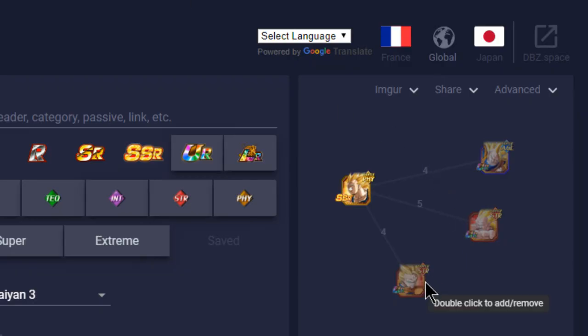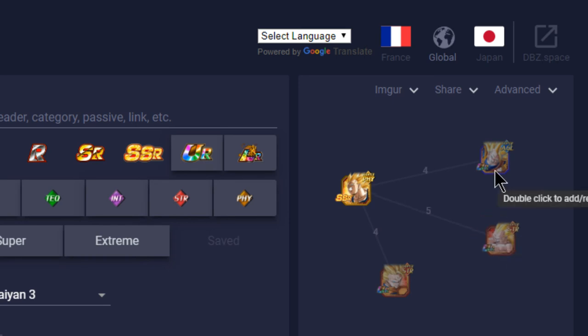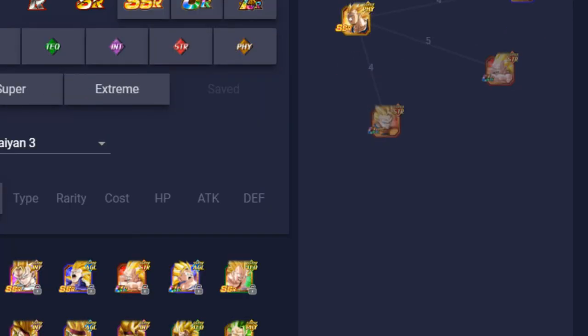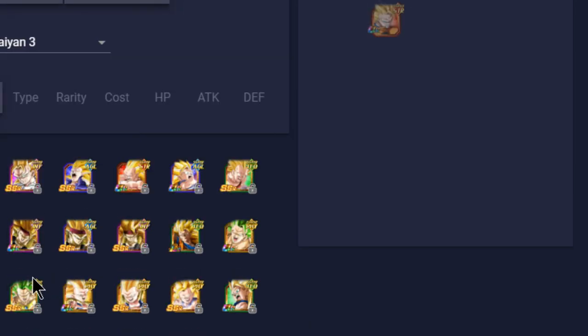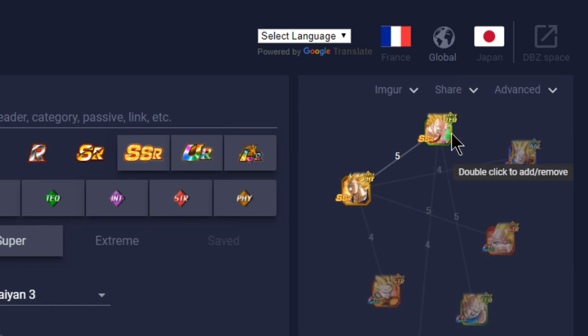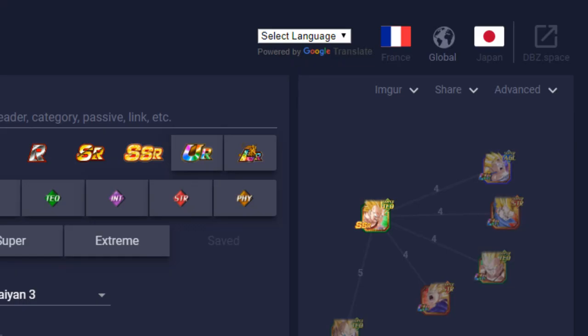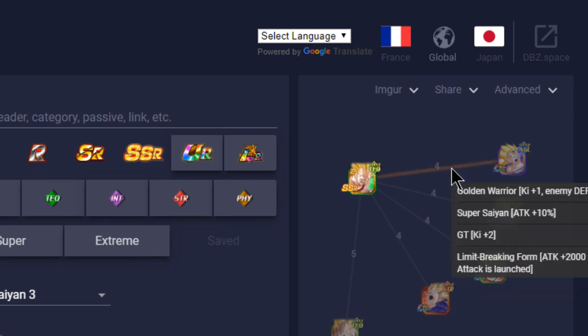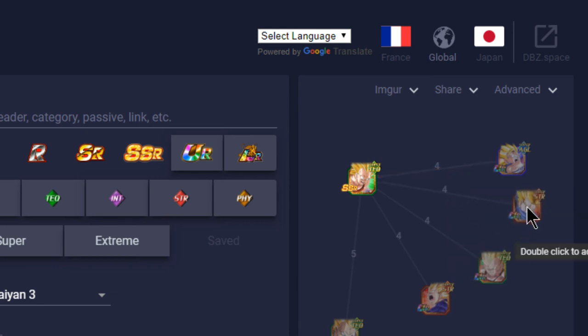For the Super Saiyan 3 team, the Super Saiyan 3 Goku, Super Saiyan 3 Geeta, and ECA Goku are his three best buddies, plus the new Tech one I can't display right now because of the SSR vs UR filter issue. But he links for five with the Physical Vegeta on a Super Saiyan 3 team, which is solid.